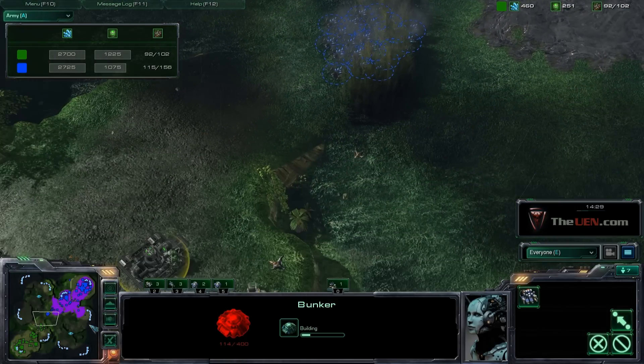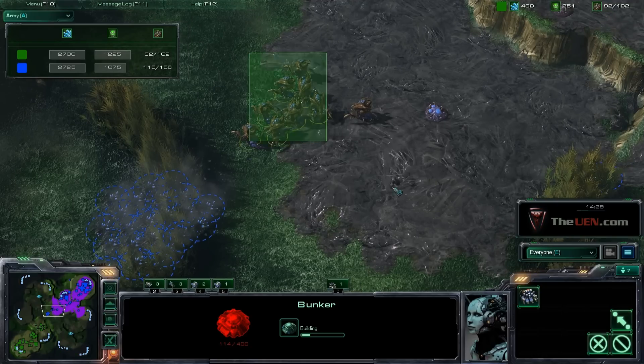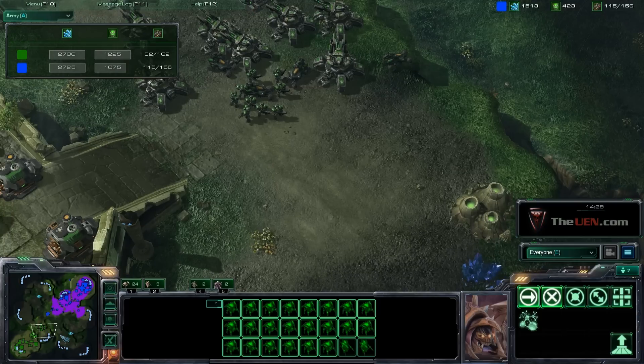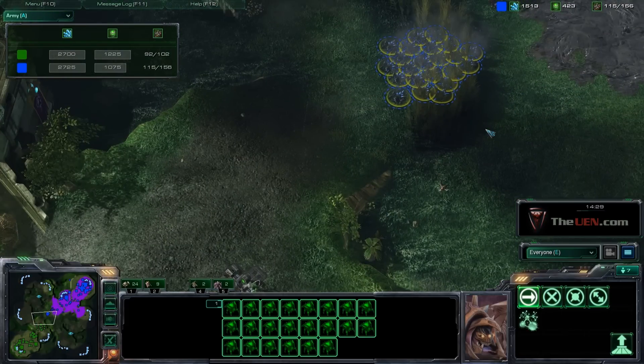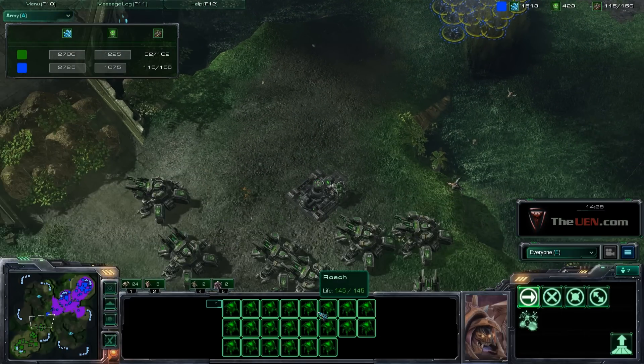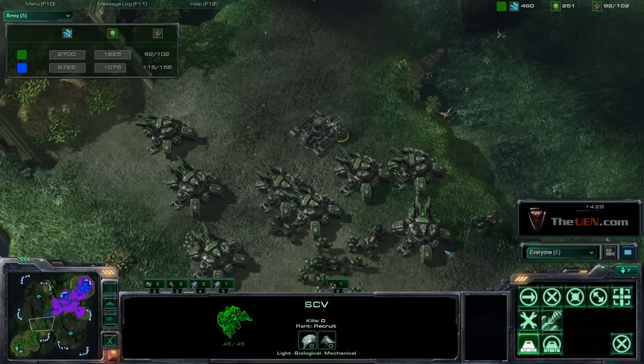I'm playing against him — actually this is me, One Man Zerg. I know that he just pushed out and harassed me with some Vikings. So I'm going to try and get in his base to see what's up. I'm going to use some Burrowed Roaches to sneak in on his troops. One way to deny this is missile turrets, but if he's just moved out, he might not have those up yet.